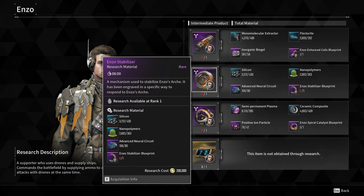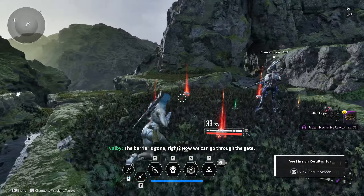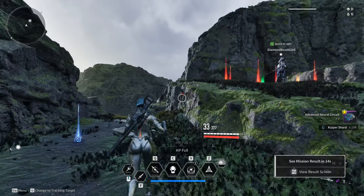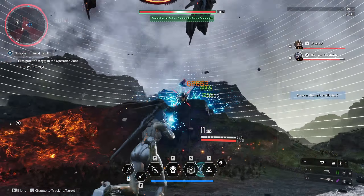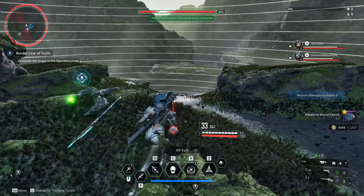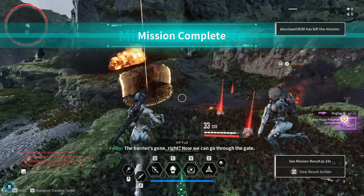Next we're getting the Enzo Stabilizer, which requires the following resources. Silicon is found in the Echo Swamps resource and ammunition boxes. Nano Polymers are found in the Agnet Desert resource and ammunition boxes. For the Advanced Neural Circuit you need to defeat Battle Mission elite enemies in the White Knight Gulch. The easiest farming spot is the Mountaintop Borderline of Truth mission, where three elite enemies spawn during the mission — it's fast and easy to reset, giving you two to three circuits per drop. This material is also needed to research the Crystallization Catalyst, so it's a good farming spot to know.